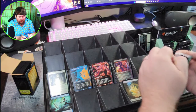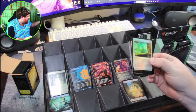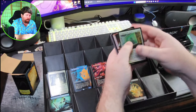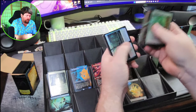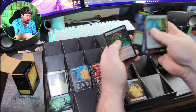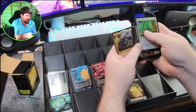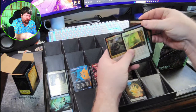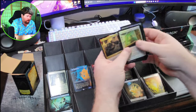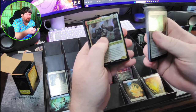Pack number two. Let's go ahead and get through these commons real quick and see if there's anything particularly interesting. A bookworm, Pretty Mountain. I love the Full Art Lands in this set. We got the Jolly Balloon Man — creepy art.